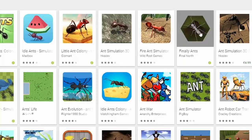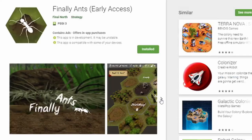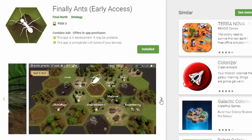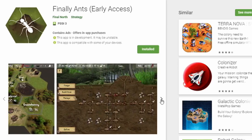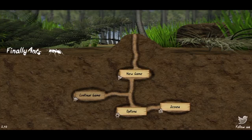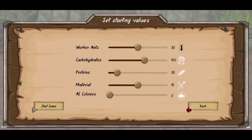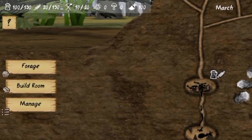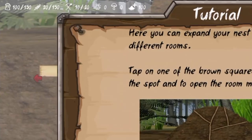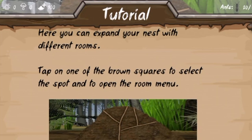Finally, Ants. The developers of this game seem to have seriously studied ants and their behavior before making it. You are greeted with a nest view in the center, with indicator bars on the top displaying your food — even broken down to carbohydrates, protein, and aphids — plus a temperature on the left side.